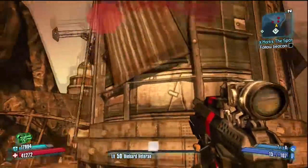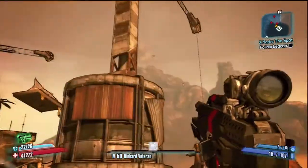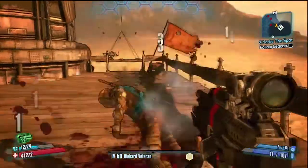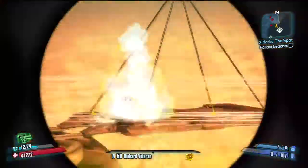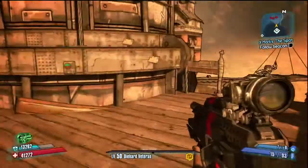This is it right here. You will hit this, it will spin, and as you see it puts that turret down right over there and it will shoot at you, so I just destroy it there.